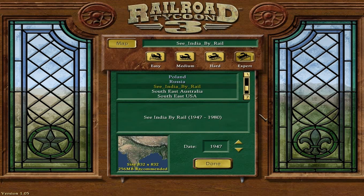Hello everybody and welcome back to the Railroad Tycoon 3 fan-made scenarios. This time playing a scenario called See India by Rail. You can download this from the Hawk and Badger Railroad website. You start in 1947 and the scenario ends in 1980, so that's like 34 years worth of play. It's a massive map covering India, Pakistan, Bangladesh, Burma, Nepal, Bhutan, possibly Afghanistan, and China in the form of Tibet, though you don't ever go there.